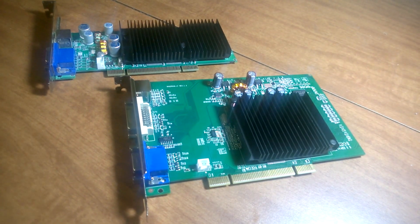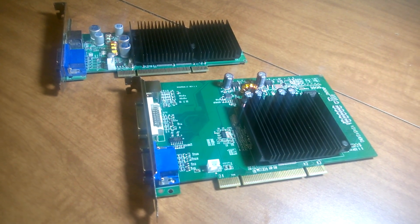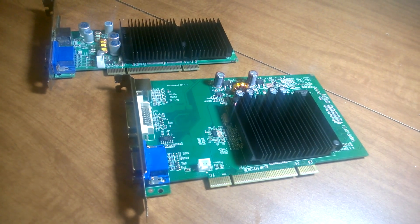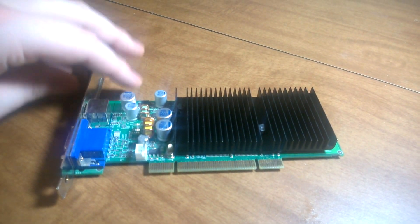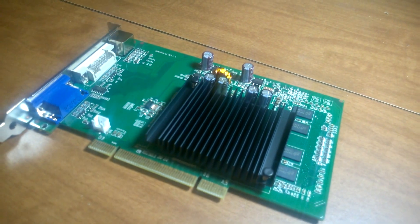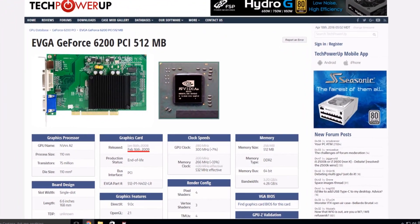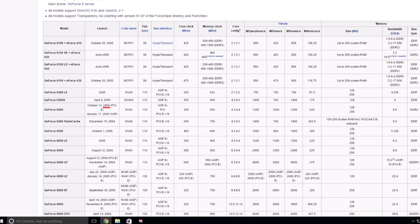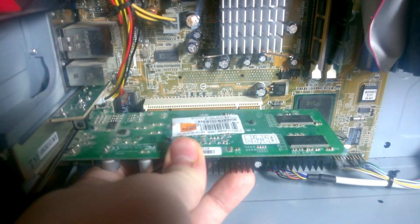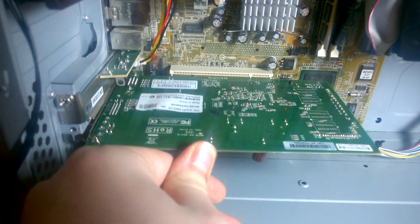The two PCI cards I'll be testing are the GeForce 4 MX4000 128MB card from EVGA, and the GeForce 6200 512MB card, also from EVGA. The former is a DirectX 7 compliant card released in December 2003, while the latter is DirectX 9C compliant and came out in 2009. The 6200 was originally released for PCI Express in 2004. Both of these cards will be installed onto a compact Presario 6330US motherboard, with the full specs down in the description.